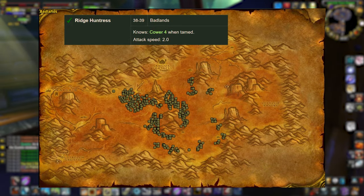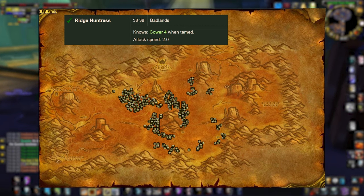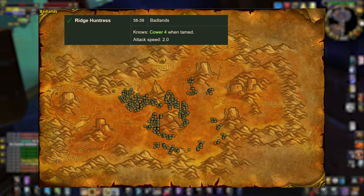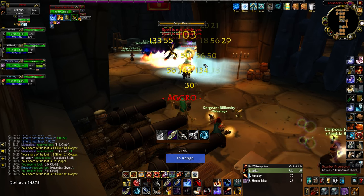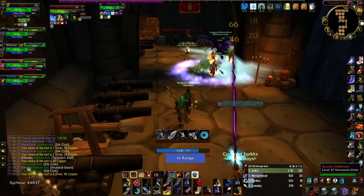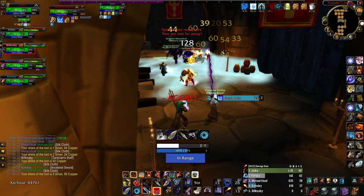They range from level 38 to 39 with that 2.0 attack speed, and they are the ideal pet for PvE due to its slower attack speed, pairing nicely with Flanking Strike. If you're playing Range Hunter without using melee weaving, you can really use any cat, but this is still a great option as they are a high level pet to tame.